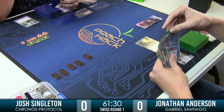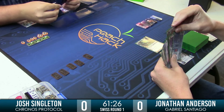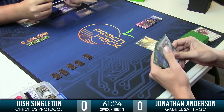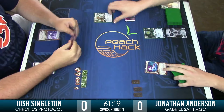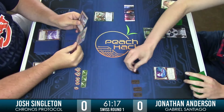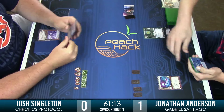Josh went ahead — he's pushing forward immediately. He had a 3-1. What is that? House of Knives. He just jammed it in there — he said come get it. And there he goes, Jonathan. Feeling great. That is an excellent pull for Jonathan, because House of Knives could be a real, real bummer with Kronos Protocol's identity.